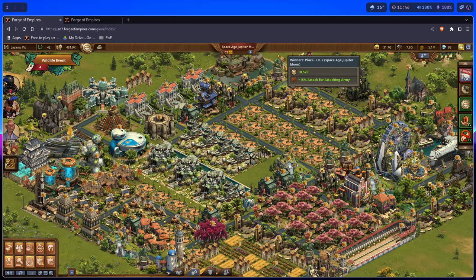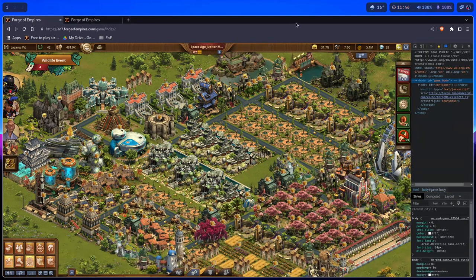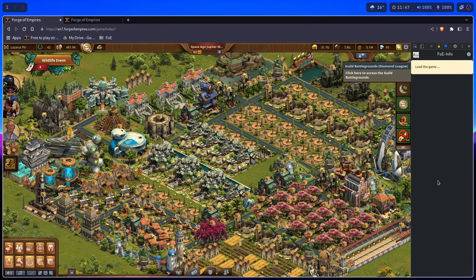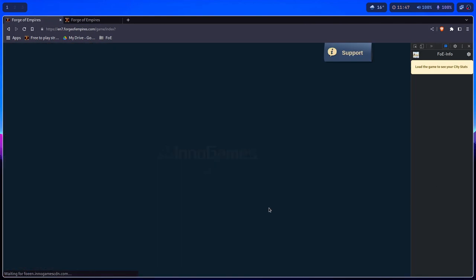Continuing the showcase, launching FOE Info by hitting the F12 key on the keyboard. Then I click here, click on Info, then I click F5.